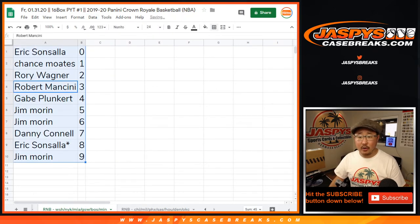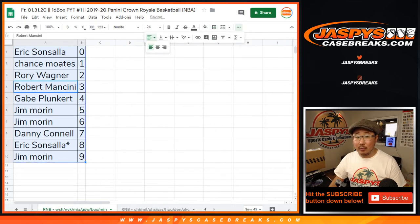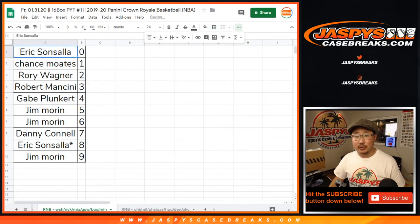Sort by column B — there you go. We've got to do one more number block and then we are in Breaksville. We'll see you for the next one. JaspiesCaseBreaks.com — we'll see you next time.